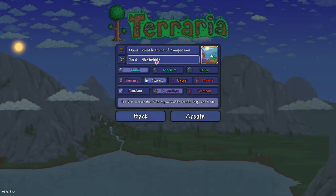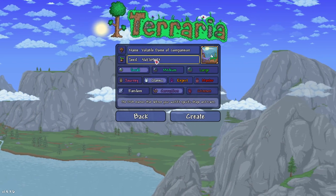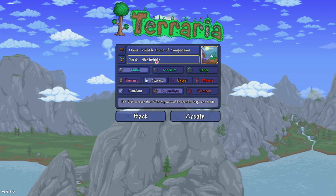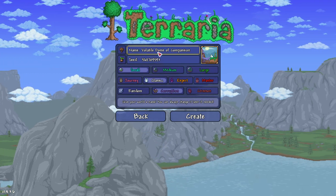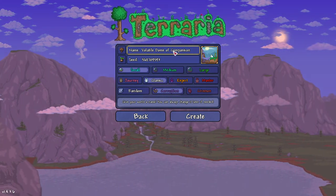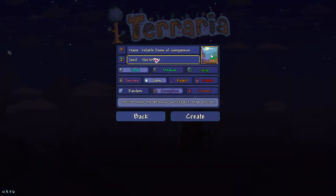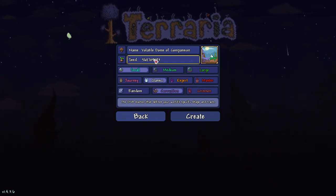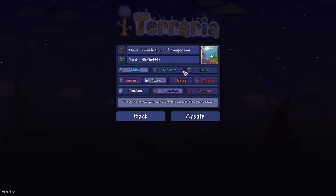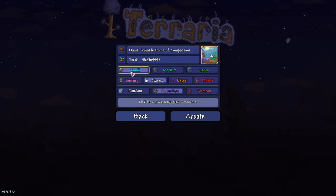Now, this number will be down below in the links, but make sure you remember it's a PC world, not a Mac world. Anyway, the name of the world does not matter - it could be 'volatile dome of compassion', it could be 'something of bums', it could be 'purple', call it whatever you want, it doesn't matter. The seed number does, in fact, matter - so that number right there is important, use that number. If you don't, you get a different world. The size of the world has to be small - not medium, not large - those are different worlds, it has to be a small world.